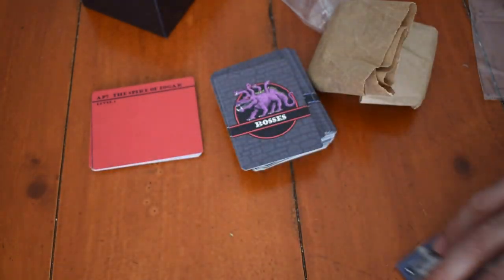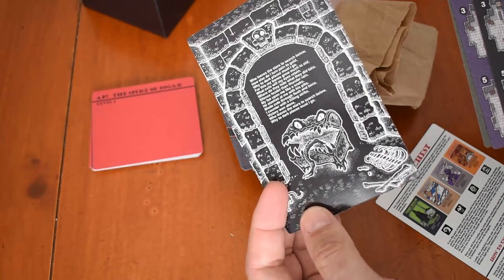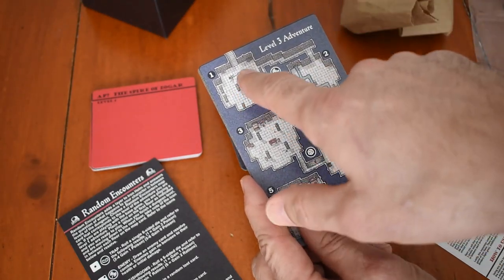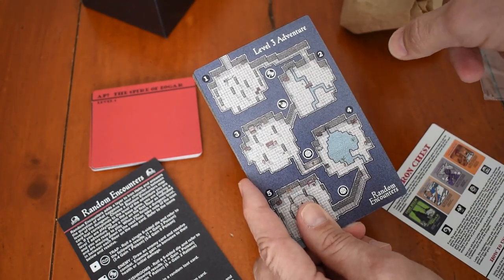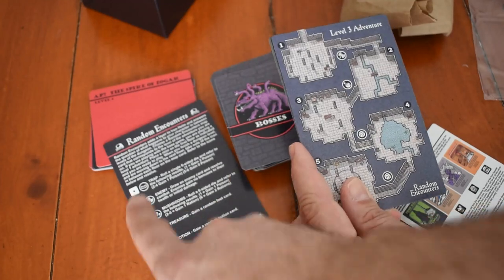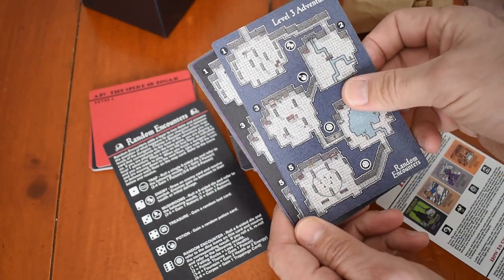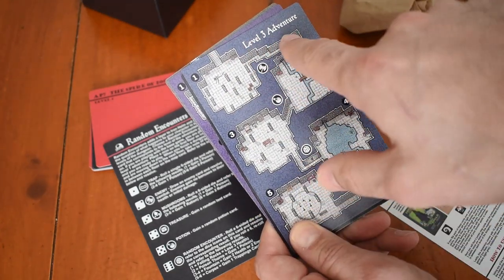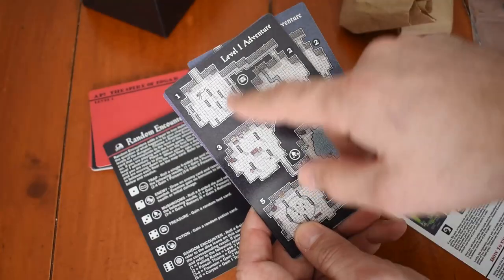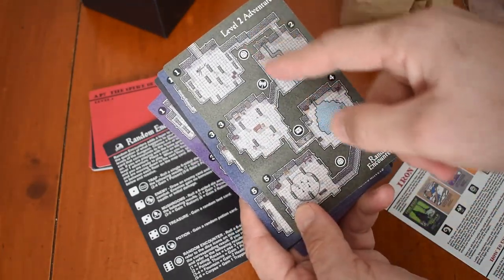Also included is the Random Encounters expansion. There's an instruction card with a poem and artwork on the back. This expansion has you track your dungeon level on a special card instead of the little map card, using one of the minis. As you move from floor to floor you pass icons, each doing something different, adding another layer of decision-making. Each map card corresponds to the dungeon's difficulty level — level one for the base game, level two, three, and four — and they're double-sided with different icons on each side.